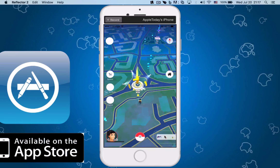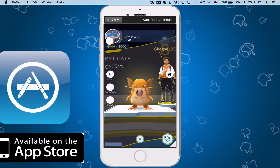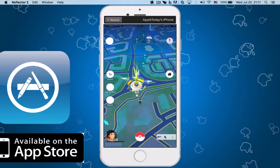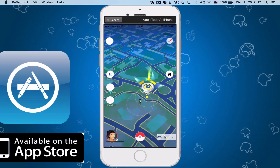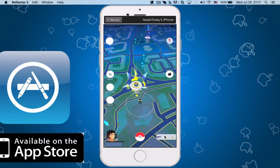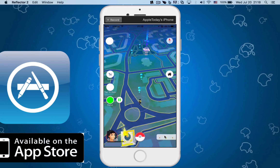I stop the tap-to-walk and I tap on the gym — there you go, I can enter it. As you can see it's a Raticate and I can fight it if I have enough. My Pokemons are not strong enough yet.